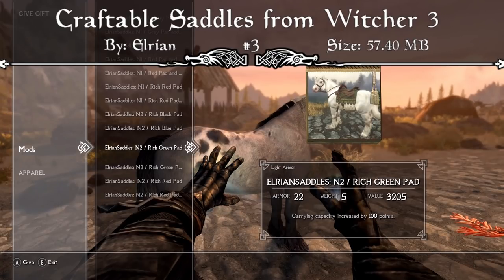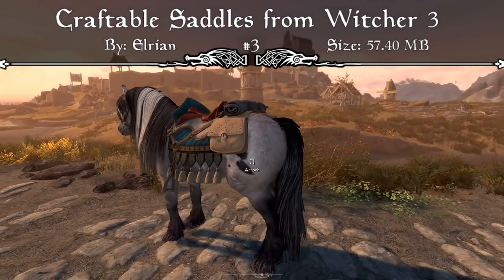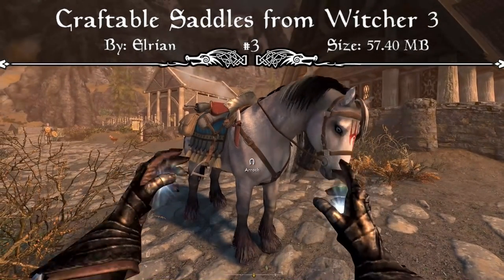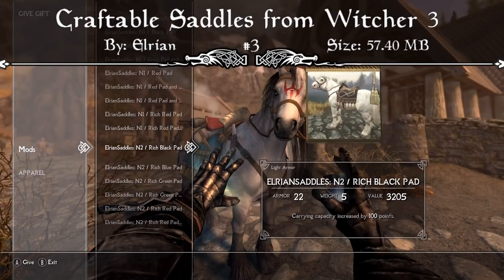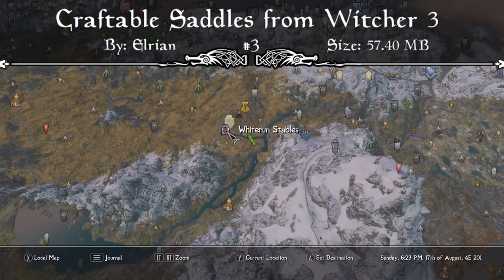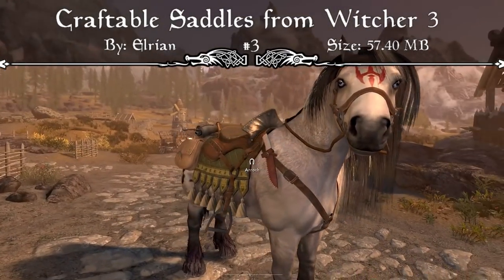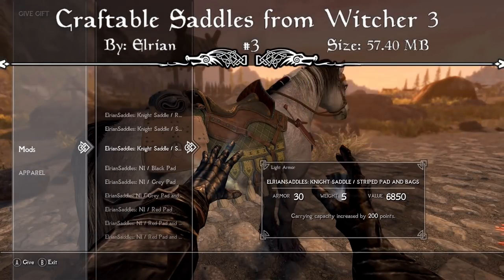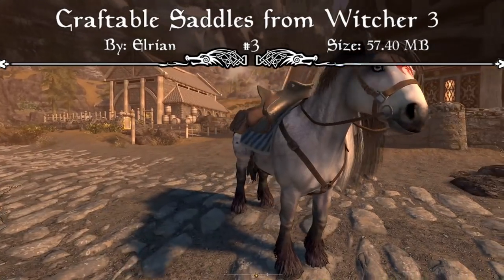The horse model I have for this showcase is called the Irish Cobb Horse, the long-haired version, which I think is a very cool horse and looks a lot better than a lot of the vanilla horses in Skyrim. I really like how compatible this is with other mods, especially Convenient Horses, which is almost a must-have in almost all of my playthroughs because of how much it expands horses and their mechanics. So if you thought the saddles in the vanilla game were extremely lackluster and you're looking to add a bunch of new ones without downloading tons of different mods, then the Craftable Saddles from The Witcher 3 is definitely a mod I'd recommend — and that's definitely why it's featured here at our number three spot.